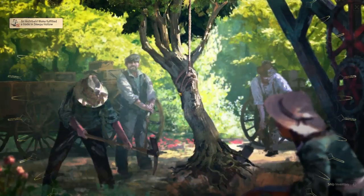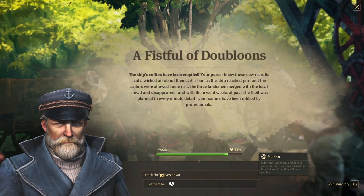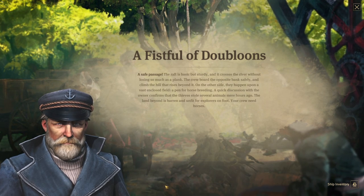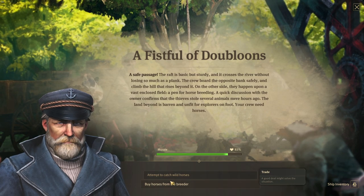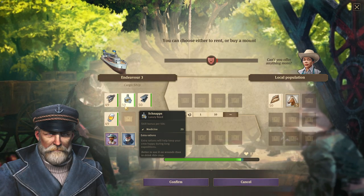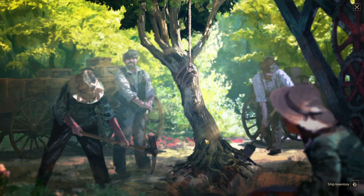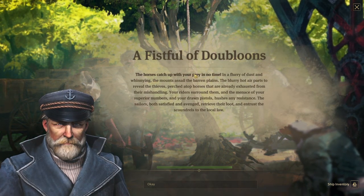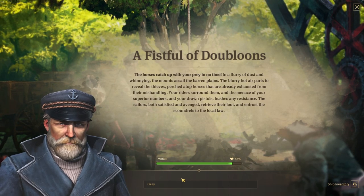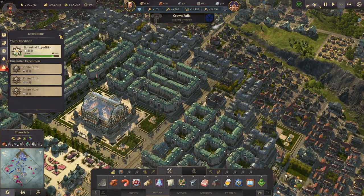Expedition again - a fistful of wounds. We need to track down some thieves. We don't have hunting gear, and we can't craft anything. Let's buy horses instead - we pay with some beer. The horses catch up with the prey in a flurry of dust and winning, assailing the barren plains, and we got the thieves! I don't know what that has to do with the botanical expedition, but at least we got our money back.